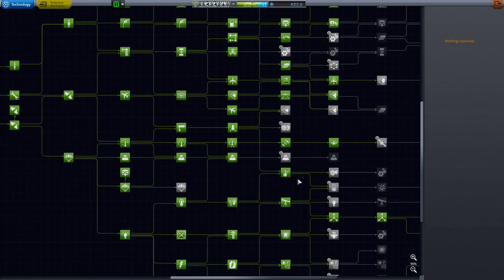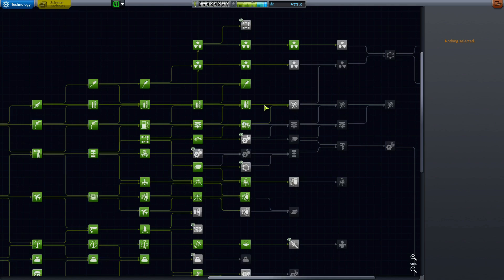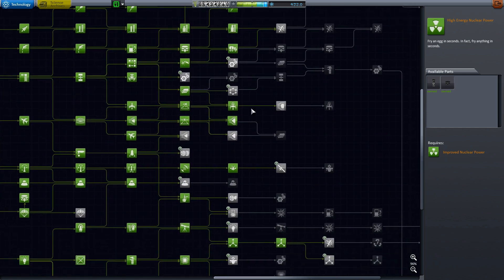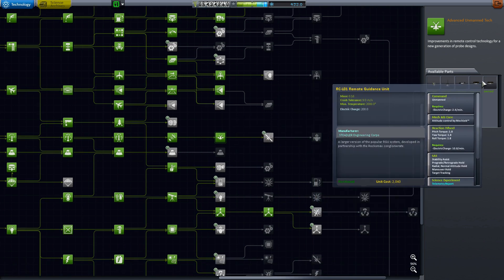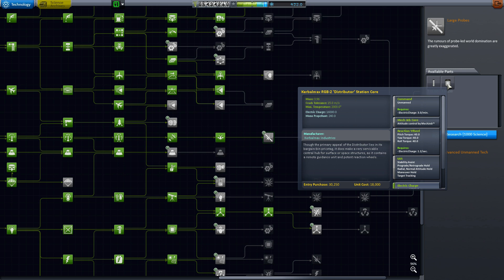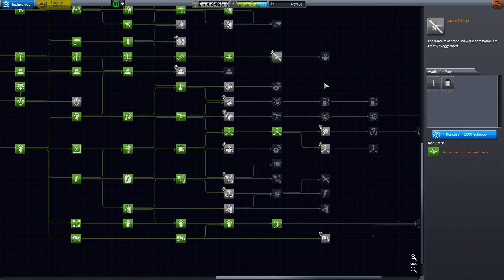I got like a few thousand science from doing all the Jool stuff. What did I unlock with it? I have unlocked all the advanced ion propulsion — so we've got some ion engine options in the future, that was like a thousand science by itself. I also unlocked the specialized propulsion to get the aerospike. I can't remember if we got some more nuclear power. More advanced unmanned tech giving us a few extra bits and leading to more large probe parts, including a new argon tank — argon is required for your ion engine, so more argon options seemed like a pretty good idea.